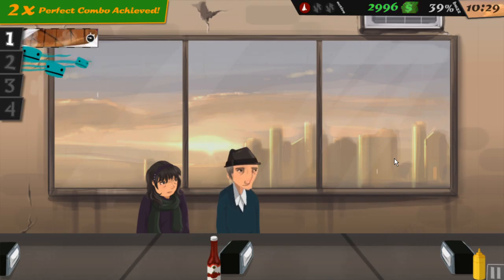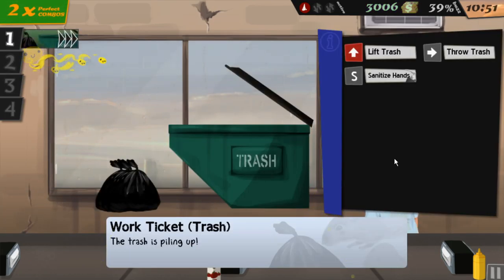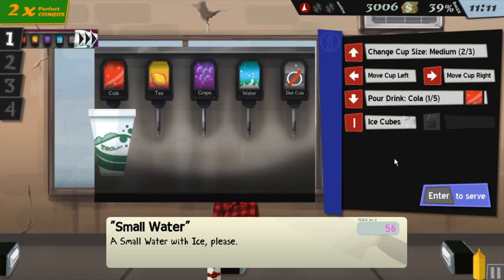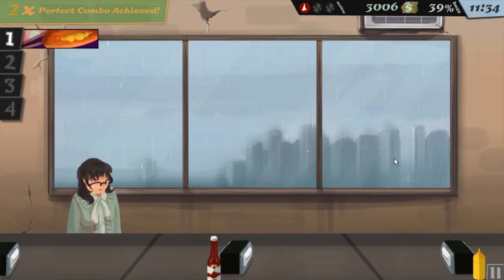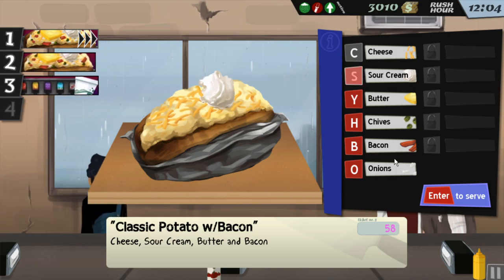Sour cream and onions — I got you covered. When I said I have you covered, I meant I do not have you covered. There's a pattern to it, you gotta get into the rhythm. How do I change the cup size back down? You're not getting a water — I'm sorry. Sometimes we just mess up and the machine doesn't let you redo it, so you just get a cola. I know that's not what you wanted, but unfortunately it's what you get.